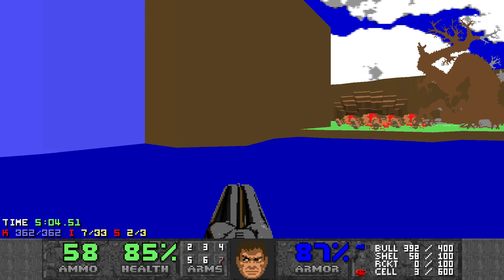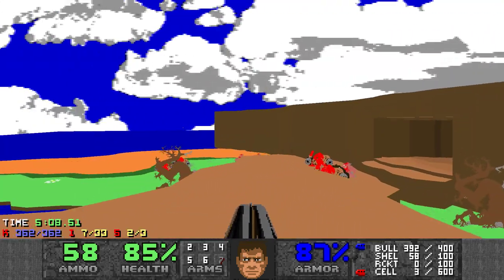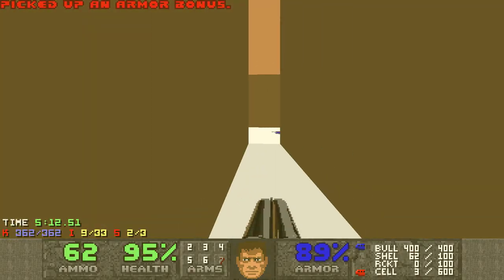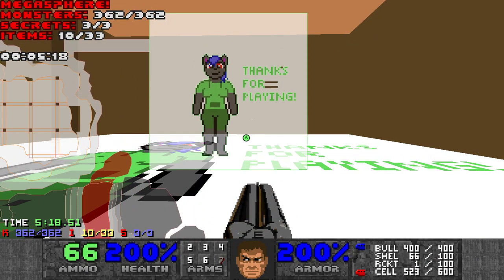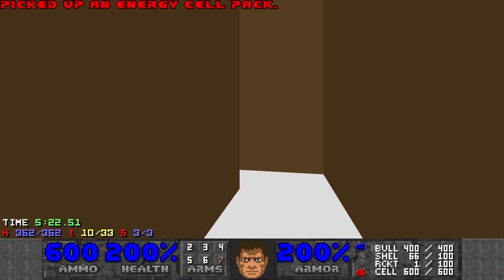Let's head to the secret area. Once you press that tree, come back here and this should be open. And it says 'thanks for playing' — little avatar. So pretty cool. I didn't need any of this stuff though.